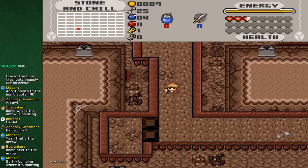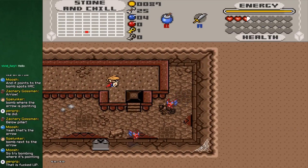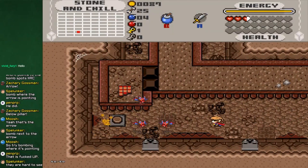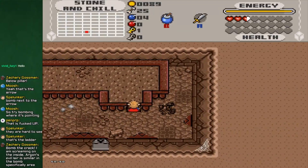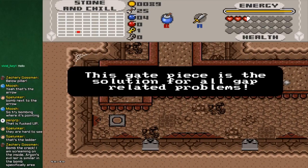Screw you, you're just gonna stay over there then. That looks like a ladder... maybe. I don't know, I can't really tell. That block has a skull on it - what does that mean? Does it mean I have to kill these things and that bat's just gonna be annoying? That is what that skull means. Cool. Please be the ladder. If that's the ladder, there's so many things I can do - then I'm no longer stuck. This gate piece is the solution for all the gap-related problems.